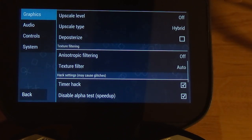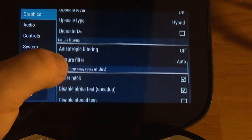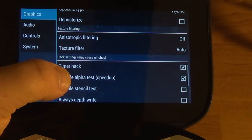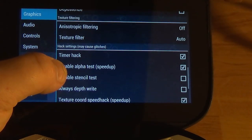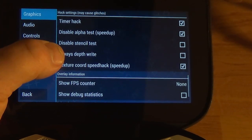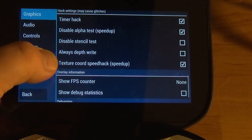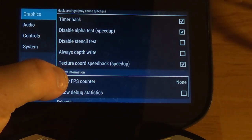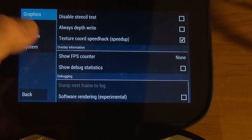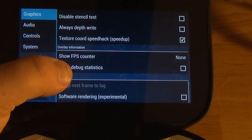Deposterize is for upscaling so it's not needed. Anisotropic filtering is off. Texture filter is set to auto. Timer hack is on. Disable alpha test is on. Disable stencil test and always depth write is off. Texture coordinate speed hack is on. Basically anything that says speed is on.